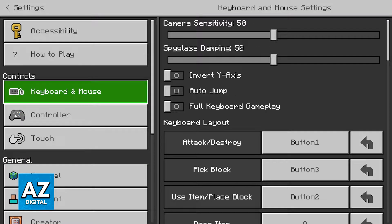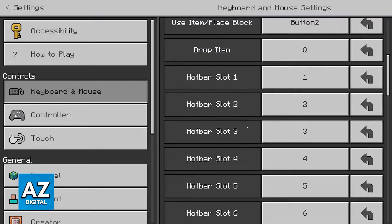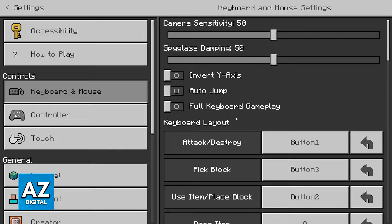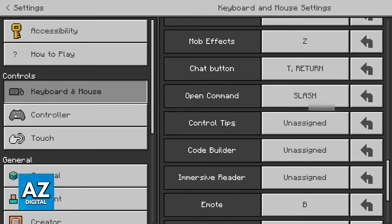A lot of users have reported that when they tried to connect only one of the peripherals, used it for a while, and then connected the other one, it worked out better than when they tried to connect both at once. With that out of the way, they should automatically be set up. You can visit the settings and see if you have a keyboard and mouse control scheme where you can change all of the options related to them.